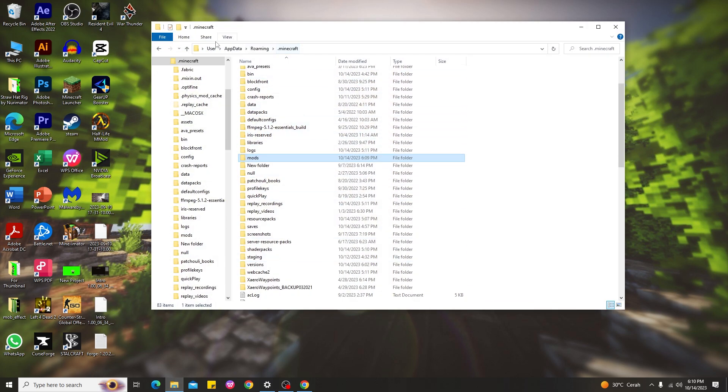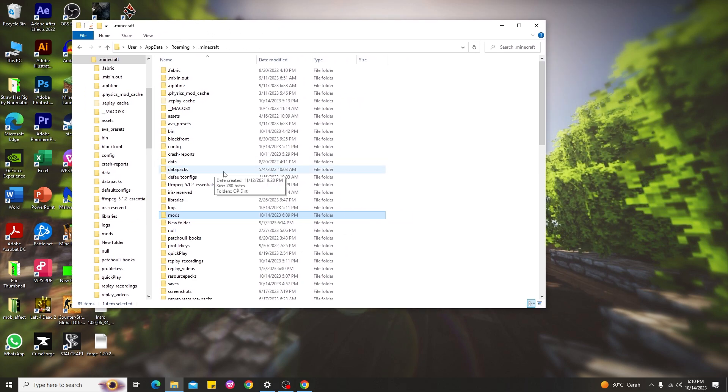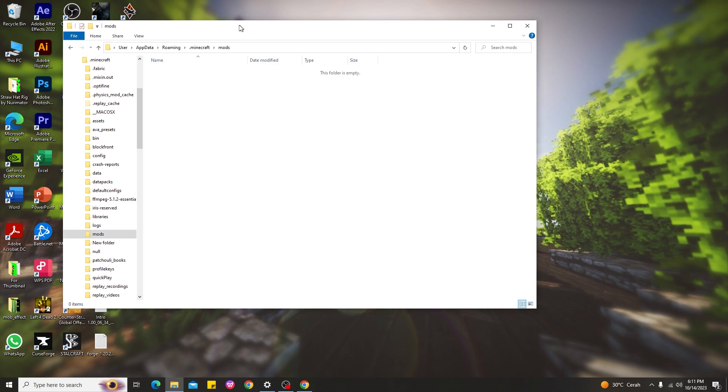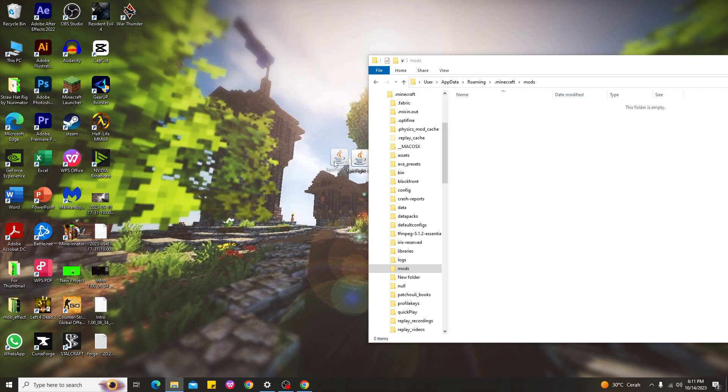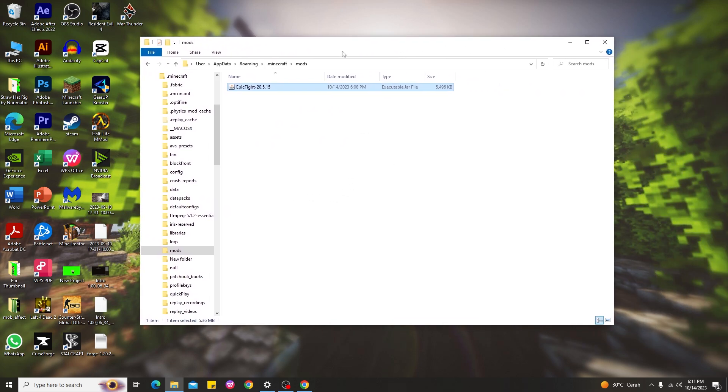Go to the Roaming folder and you'll find the Minecraft folder. Open it and find the 'mods' folder. If you don't have a mods folder, create a new folder and rename it 'mods'. Open the mods folder, then go back to your desktop, hold the Epic Fight Mod file, and drag it into the mods folder. That's how you install Epic Fight Mod in Minecraft 1.20.1.